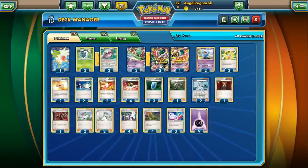Mega Gallade has a two-retreat cost, which is a bit of a downer, but if you run Mystery Energy you can retreat for free. I don't run it in this deck though, because Enhanced Hammers are a thing and I'd rather take the Crushing Hammer flip chance than definitely lose my Special Energy. The whole point of the deck is to stack up damage and eventually knock out the active and benched Pokémon with Mega Gallade, but we do need some support for that.